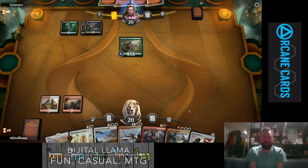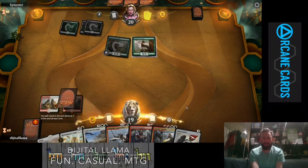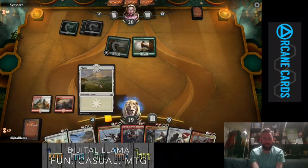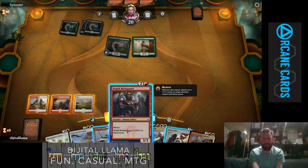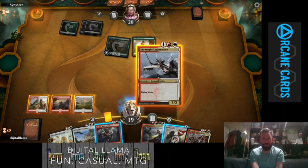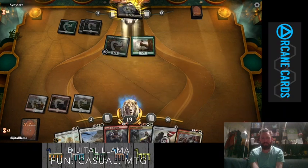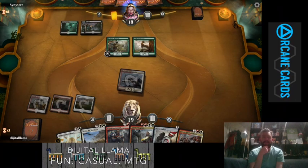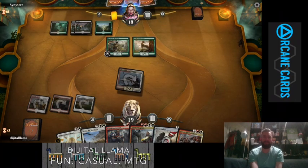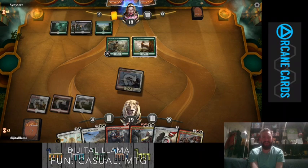We're up against green and black, so maybe they're going for an Undergrowth deck. Let's lay that down — do we want Bodyguard to block alone, or do we start swinging in? Yeah, let's start doing that. We'll probably take 3 or 4 damage on the backswing but I can live with that.